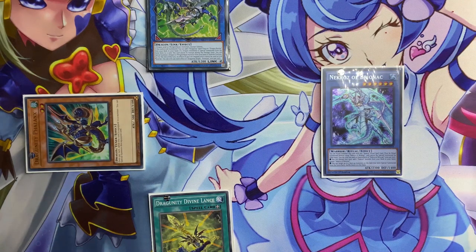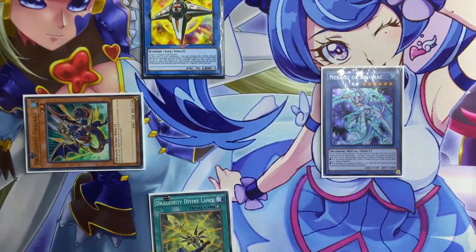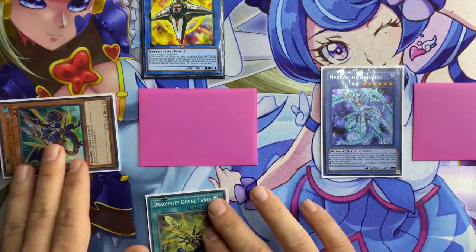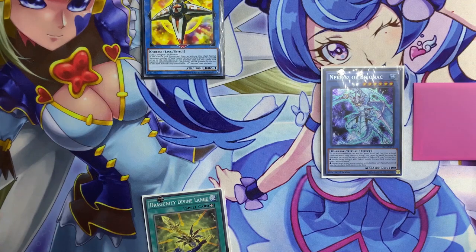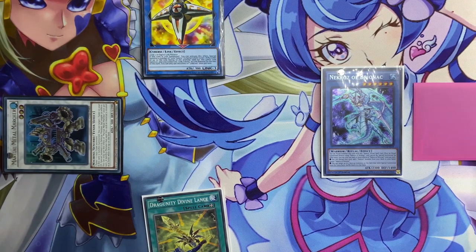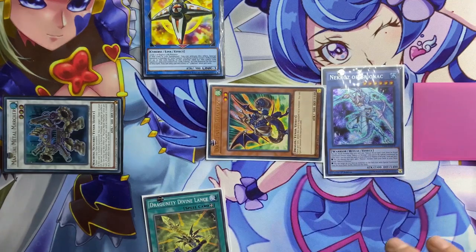Then we can tribute link away Romulus for Linkross. Unfortunately, due to the COVID-19 situation we were unable to get some cards from Eternity Code yet, and unfortunately some cards were lent out to friends, so we use some proxies. With Linkross's effect we can summon two 1/1 tokens. Moving on, using one token and Phalanx to summon Marshal Metal Monster — with its effect we can special summon Phalanx back from the graveyard.